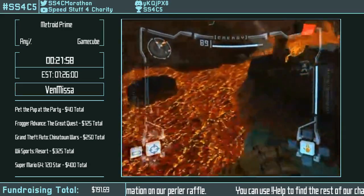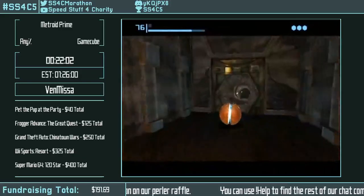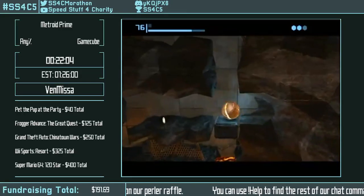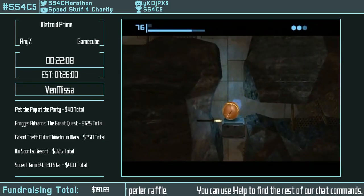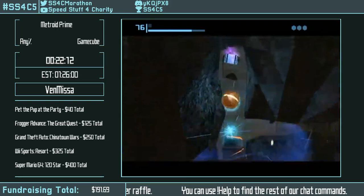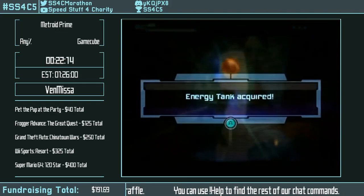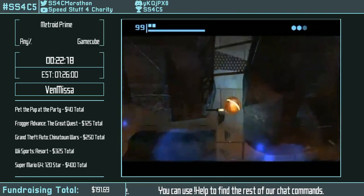Samus Station is kind of weird — you're expected to travel through the center, kill the turrets, but Venmi just did what's called a ghetto jump, where you gain height by jumping off a slope. So she can just jump on the outer walls of the room and climb her way to the door. Actually, I don't think that one requires a ghetto.